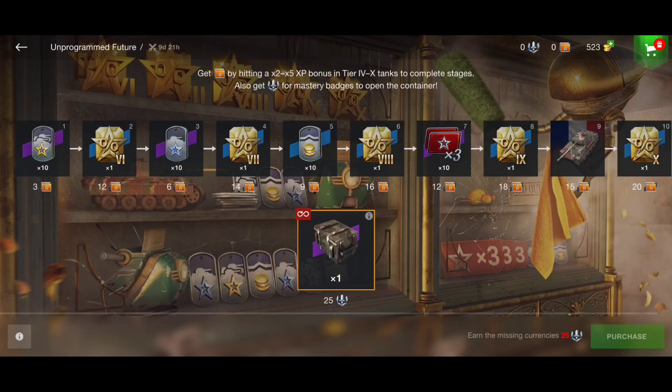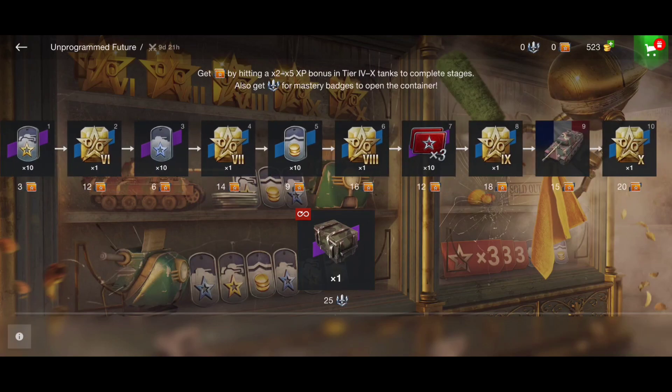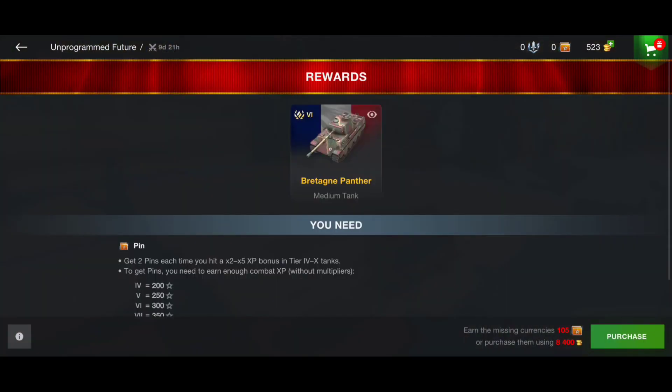In this event we can win a lot of juicy rewards — combat XP boosters, crew boosters, free XP boosters, gold boosters, three times more of all of them, certificates 10 times. So we can win a lot of pretty stuff, and especially you can get this tank here for free: the Britannia Punter, the tier 6 medium French premium tank.